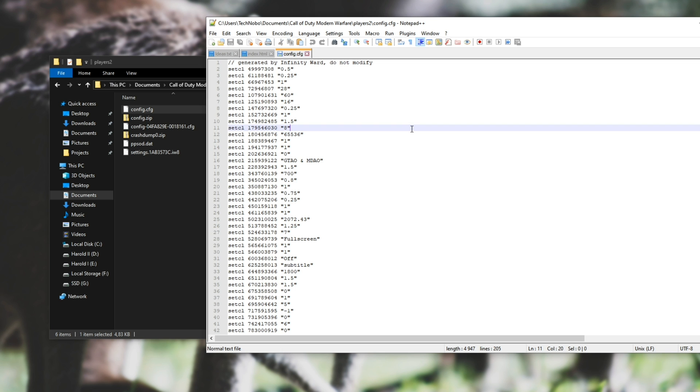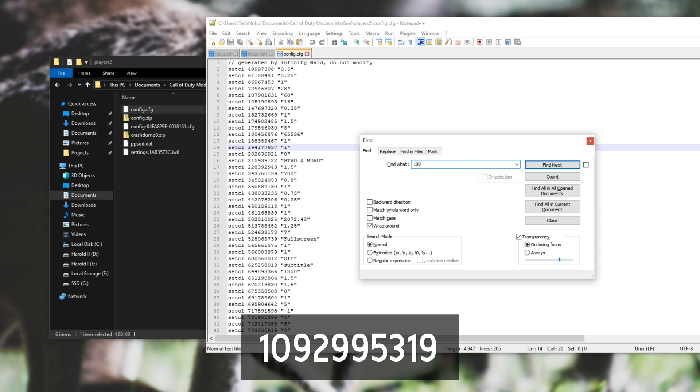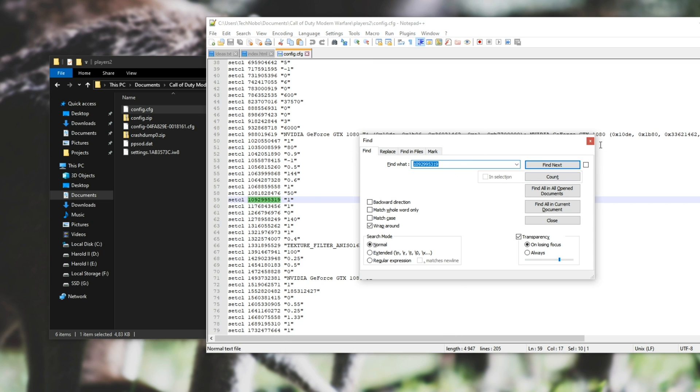Right-click on it, edit with Notepad++ if you have it installed, otherwise just open it with normal Notepad. Then we're going to have to look for the number on screen that you see here. Hit Ctrl-F and then 109-299-5319. Hit Enter and you'll see it over here.